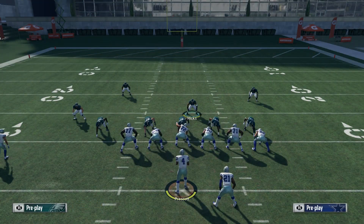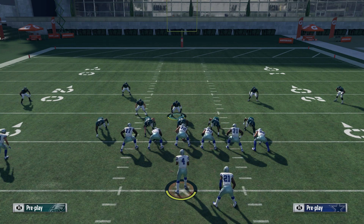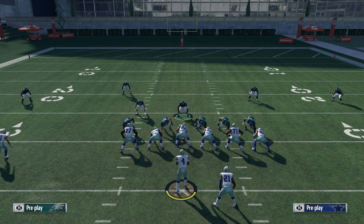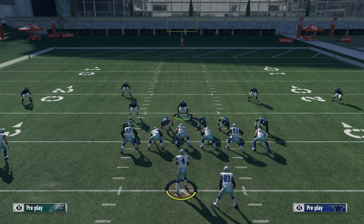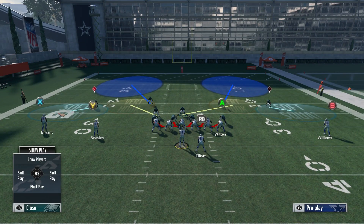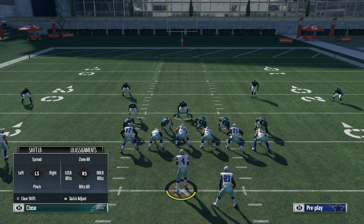Now this setup may seem like it's a little difficult but it's honestly not. I'm going to break it down slow first to walk through every step. What you want to do first is base align, which is wire triangle and then right on the left stick. Then you want to slide the defensive line to the right, which is LB or L1 and right on the left stick. Then you want to slide the linebackers to the left, which is RB or R1 and left on the left stick. Then you want to crash your defensive line down, which is LB or L1 and down on the right stick. Then this linebacker on the left — you want to blitz him.